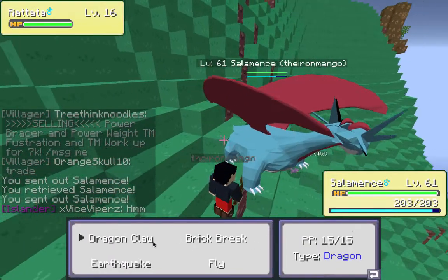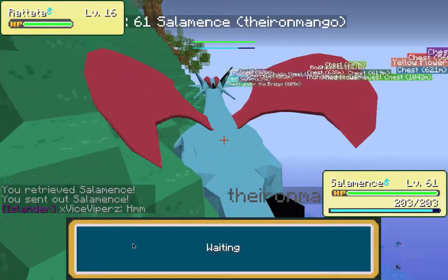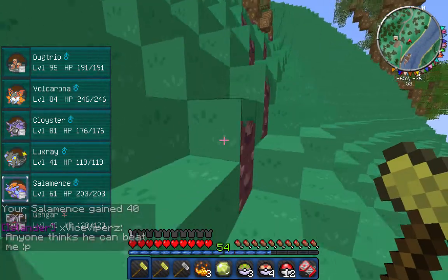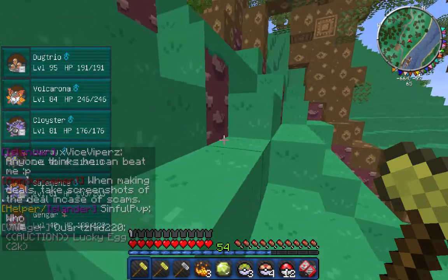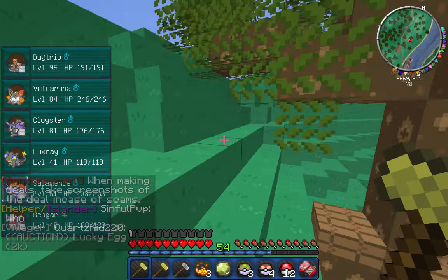We've already decided what the server is going to be — it's going to be sky islands, maybe some water islands, and a glass dome with an island underwater. There'll be gyms on each island with quests and bridges, and you have to complete the quest to get to the next island. Gym leaders will be able to fully customize their gyms.